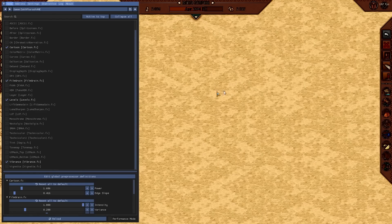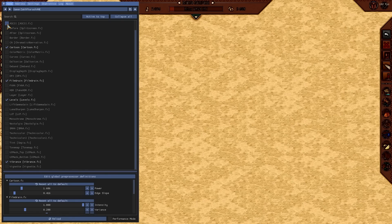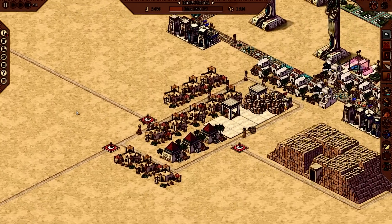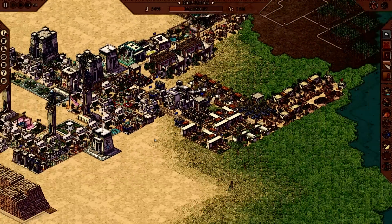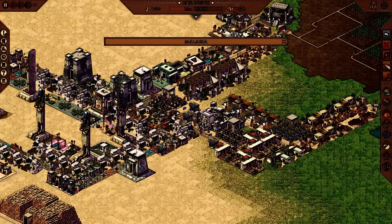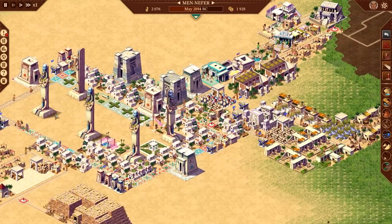I was also testing the cartoon effect — I assume a lot of you would prefer not to use that, since many people are asking for the game to be less cartoony. But you can do it. Let me try these settings and scroll over — this is obviously not my preference, but the option is there if you desire.